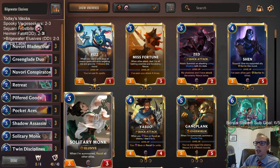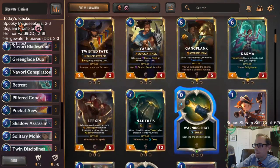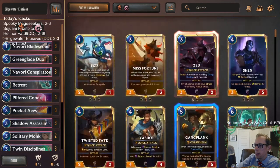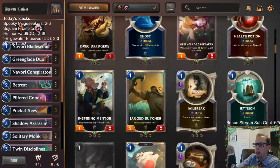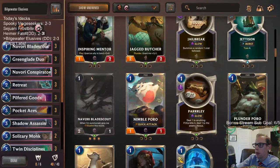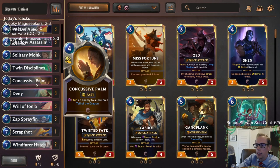It's good to try out new stuff. As far as a champion goes, you're talking about maybe replacing Pilfered Goods with a champion. It's tough to say — you haven't really liked Zed. I don't know if Fizz would fit in here; you'd need to start playing Warning Shots and work your way around Fizz. Maybe Miss Fortune, but you're not really wanting your opponent to block very much. Maybe Yasuo and focus a bit more on stun and recall — I did like Concussive Palm a lot.